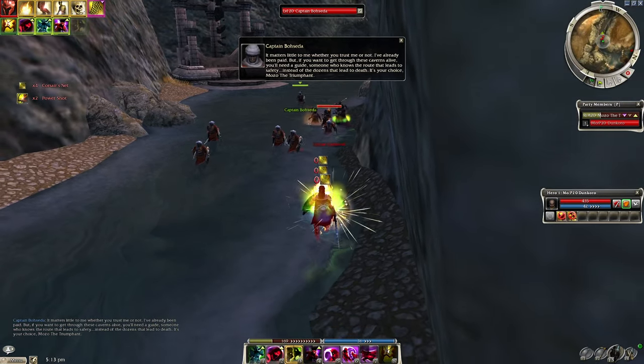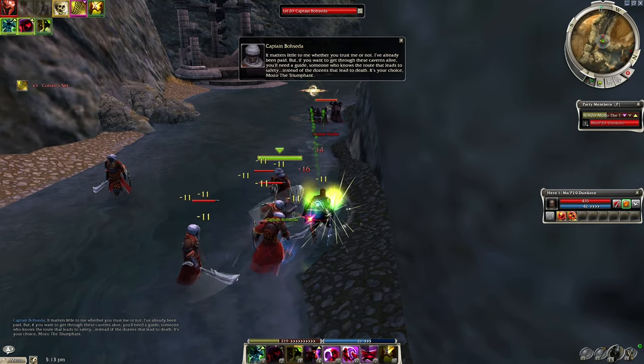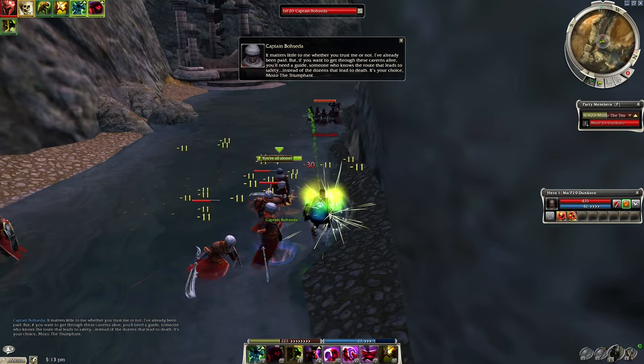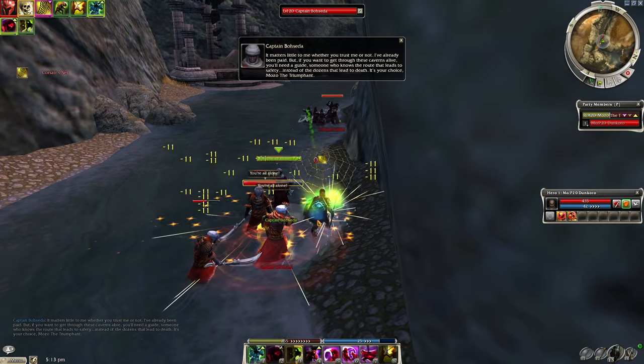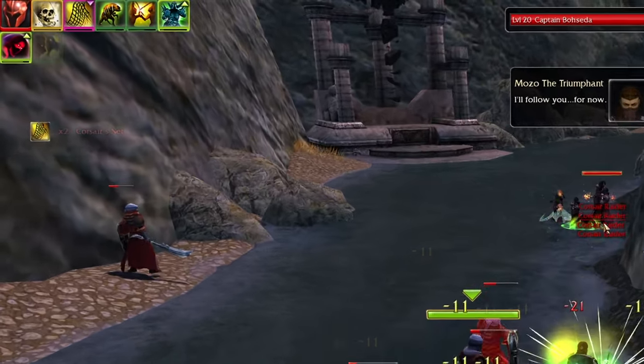Walk over and talk to him — choose any selection, it doesn't even matter. Then cast Whirling Defense and it'll jump you all the way back to where you cast Shadow of Haste. Then all you have to do is sit there and deal some damage to the warriors — you won't be able to kill them here because of the duration of Whirling Defense.